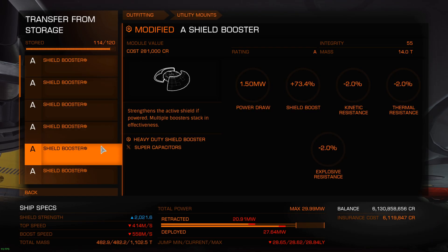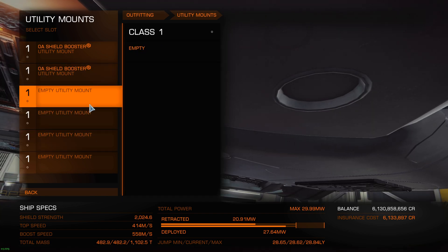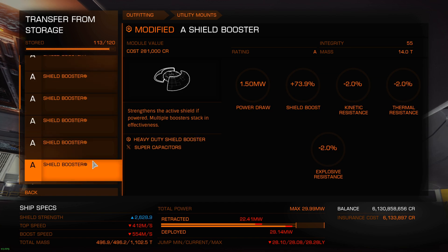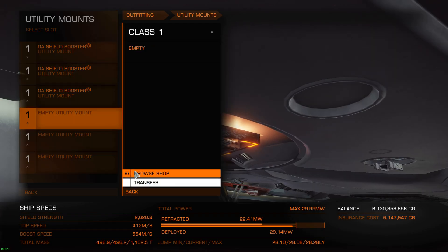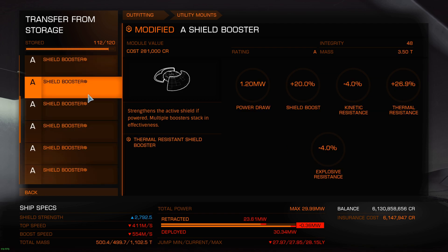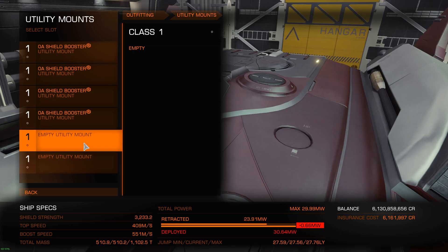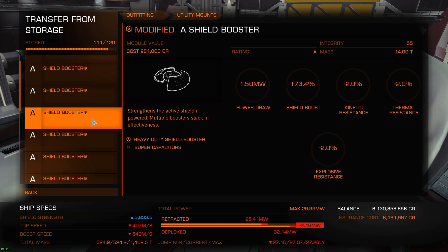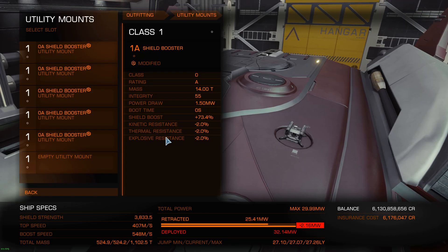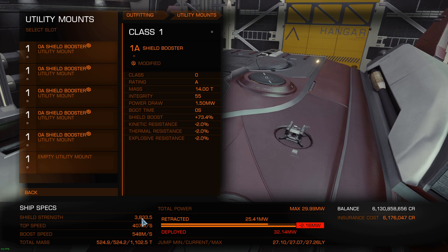Let's equip a few of these. With two boosters, the shields are already at 2k - already better than my Bioweave shield setup, though my Bioweave is for a different scenario with different advantages. Equipping two more - we're going to reach 3k most likely with that other one. There it is: 3k. Then equipping another one, and another one of the same. Whatever kind of booster I equip, I should reach around 4k, which is a pretty decent amount for a medium ship.